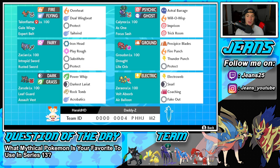Fourth Pokemon on the squad is our Life Orb Groudon. It's probably going to be a Pokemon we Dynamax a lot in today's video because it has that Life Orb and is really good in Dynamax form. It has Drought as its ability, Precipice Blades for STAB, Fire Punch and Thunder Punch for coverage, and Protect.